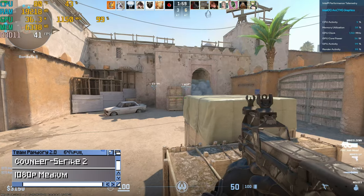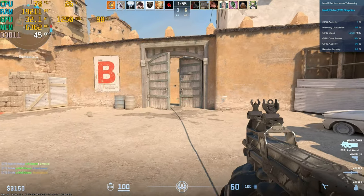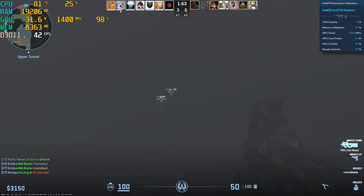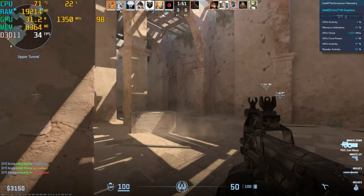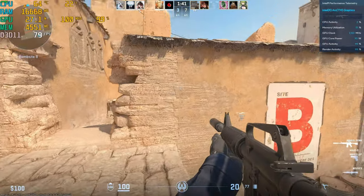Counter-Strike 2 at high settings. While it is playable, we ideally need more than 60fps for this game, and we can achieve that by changing graphics to medium.